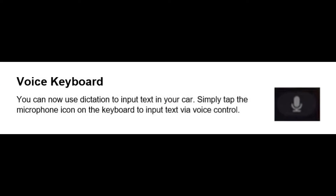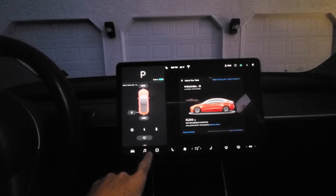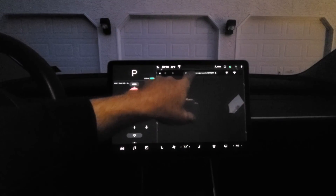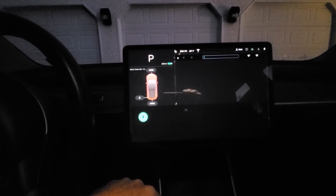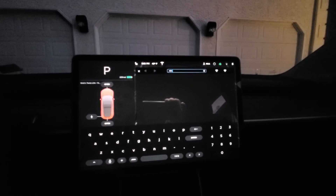The Tesla keyboard now has voice support, so you can use dictation to input text into your car. Simply tap the microphone icon on the keyboard to input text via voice. Let's try the voice keyboard — I think we can use it on the web where we would enter a URL. Looks like it worked.